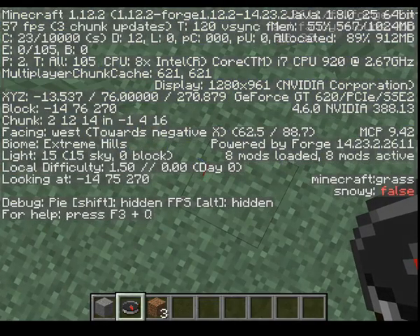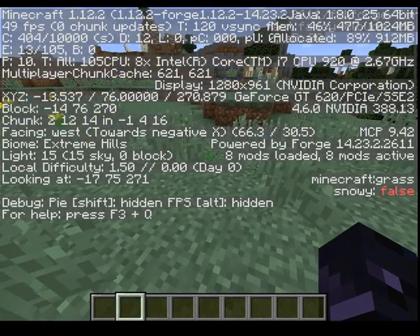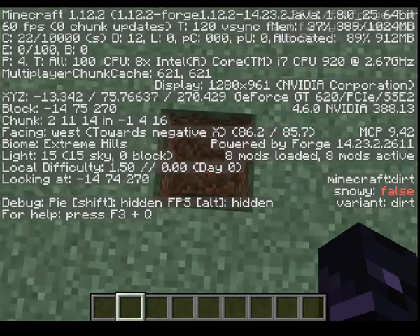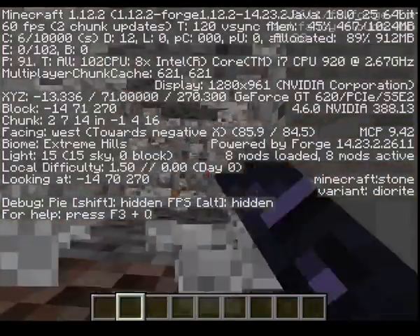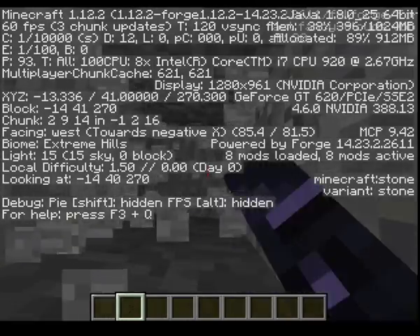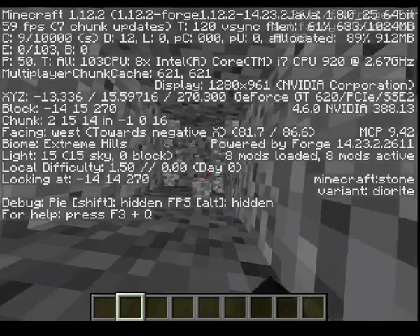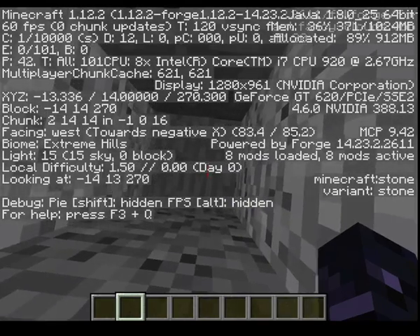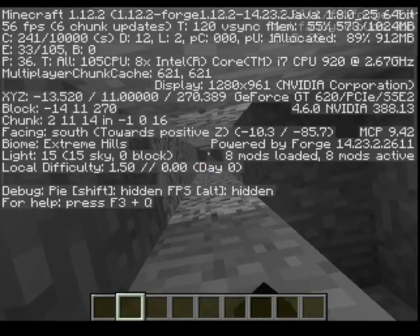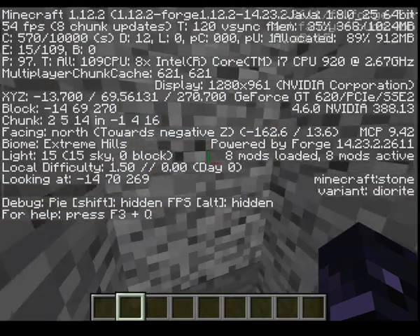Y is easier to explain because you don't really need a compass or anything — Y is how far up you are. If I dig down one block you can see my Y changed, and it keeps decreasing as I dig down. Around Y11 or Y12 is diamond level for you guys.